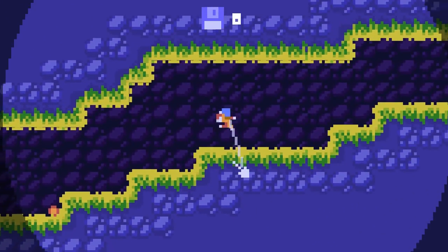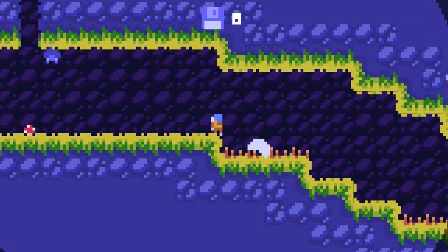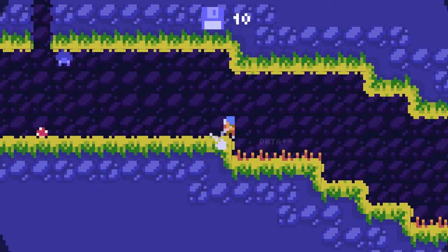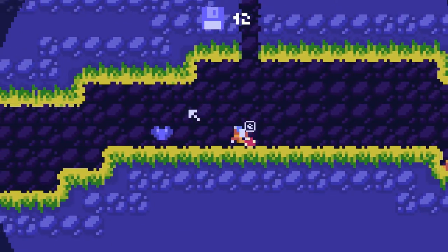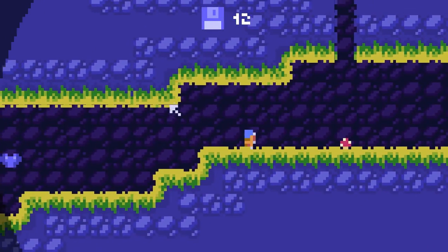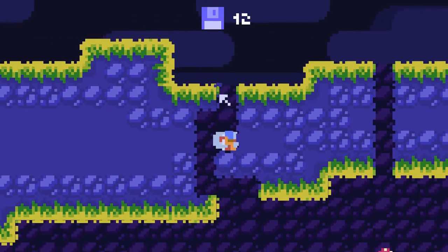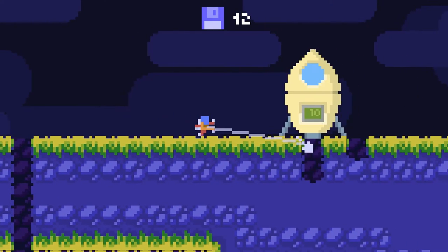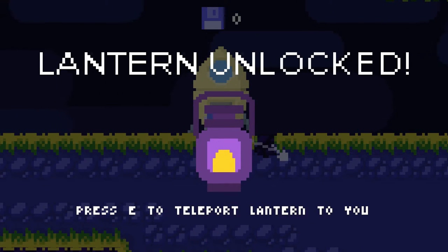I scanned this one. I got the bat — oh, and that's enough, cool. I only needed 10. And I got a lantern! Press E to teleport lantern to you. So you can hold it and run with it.